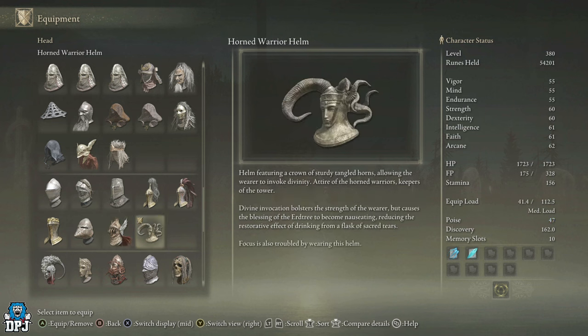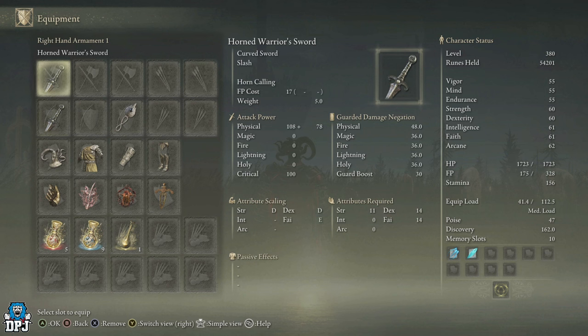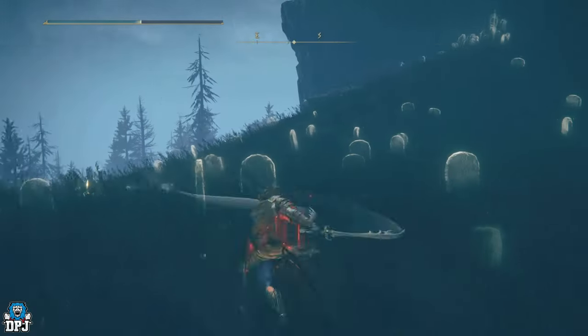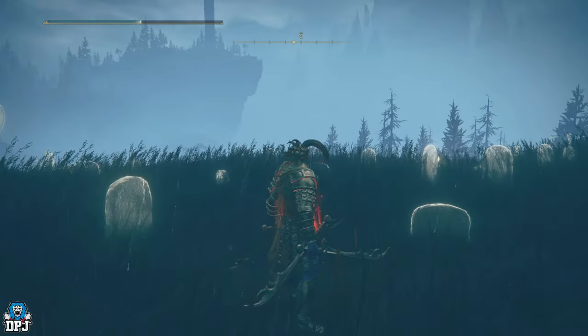The armor itself — the helmet offers something unique. It actually raises your strength by five, but it does reduce the effect from the Flask of Sacred Tears. It's a medium load armor set so it won't weigh you down too much. I farmed this enemy so I've got two of these, because curved swords in my opinion are better when you're dual wielding.